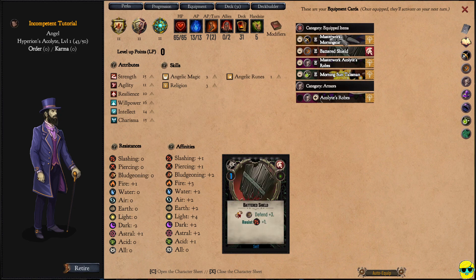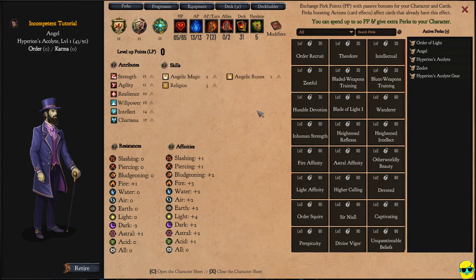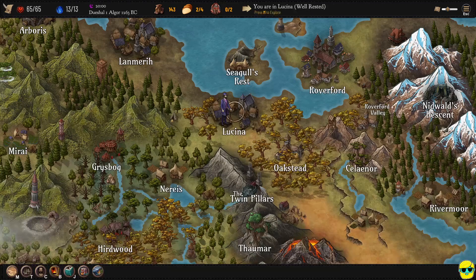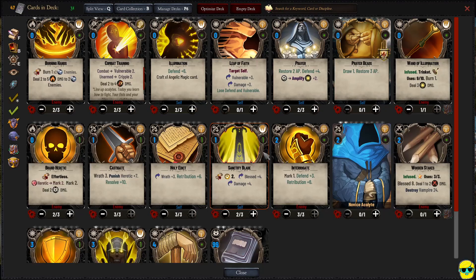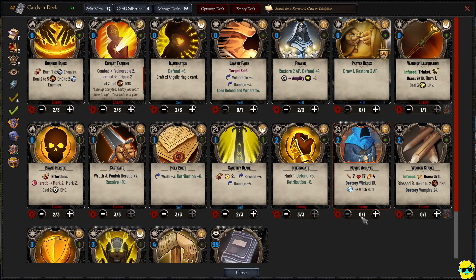So now all of our equipped stuff is up here, and anything unequipped will be organized into different categories. I'm gonna go back to our perks screen — we did get perk points from completing the forest, but we only have 20 and the cheapest perks are 30, so we'll simply move on. We got a little bit of money, and we also have some new items in our deck. Push B to go to the deck builder and see exactly what those are. We have this Dusty Grimoire, which we want to sell — it's not in our deck. These are extra cards we could think about adding.